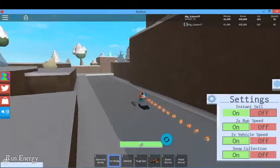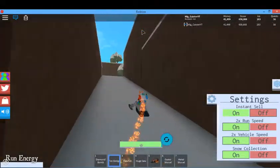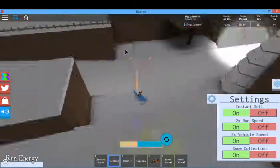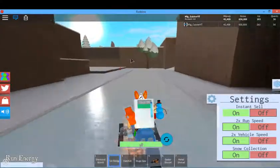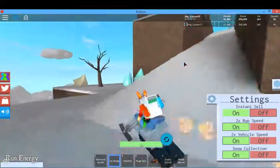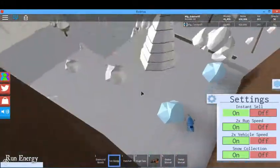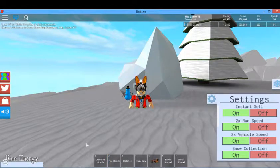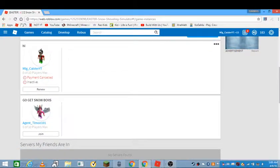My favorite place is going all the way up to the top here. You can see this guy — you can sell ice cubes to him. Go into the tunnel and go all the way up top. I'll probably show you more in the next video. Thank you so much for watching — please subscribe, I hope you enjoyed! There's going to be a part two. Bye!